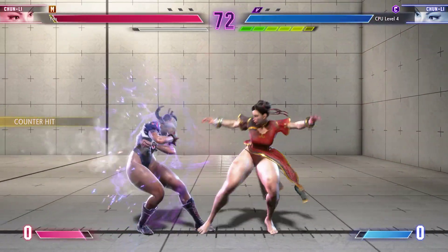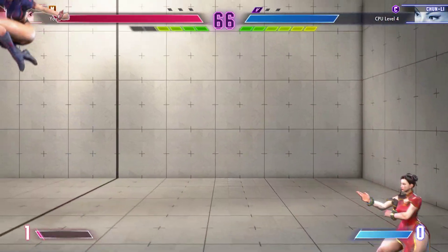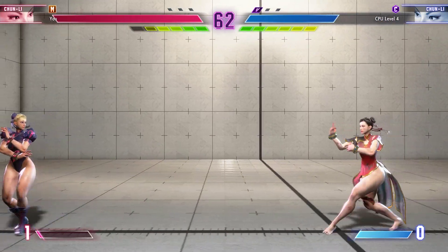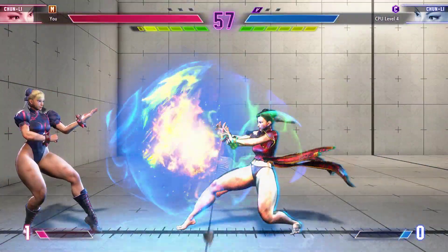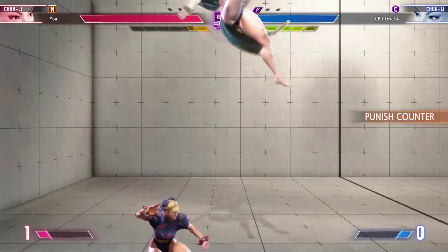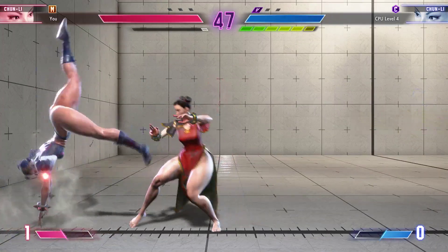Player two pushes the opponent into the corner. Both fighters are sitting on a full drive gauge — this might be prime time to let it rip. Overdrive arts give moves a big power boost at the cost of using some of the drive gauge, so meter management is vital. Takes a big gamble and rips out a raw super. Anticipated that counter and blocks. Very solid. Player one doesn't have a lot of drive gauge to play with — not a good thing.